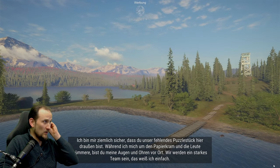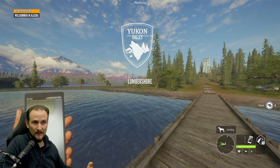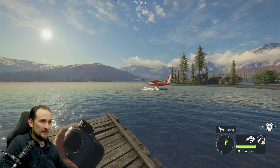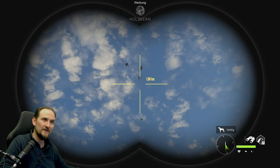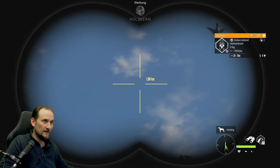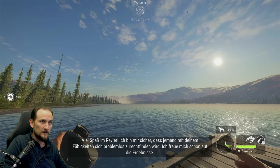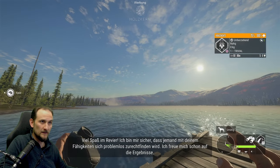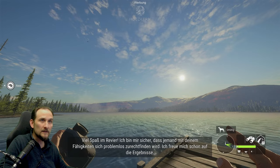Rein geht es mit dem Jäger Level 20. Frisch angekommen - das Wasserflugzeug haut ab und verscheucht hier jede Menge Enten. Was haben wir hier? Kragenenten haben wir hier. Warten mal - landen die hier vielleicht? Die kreisen hier so.